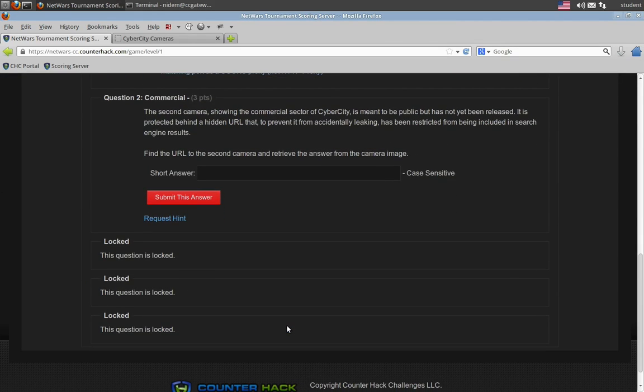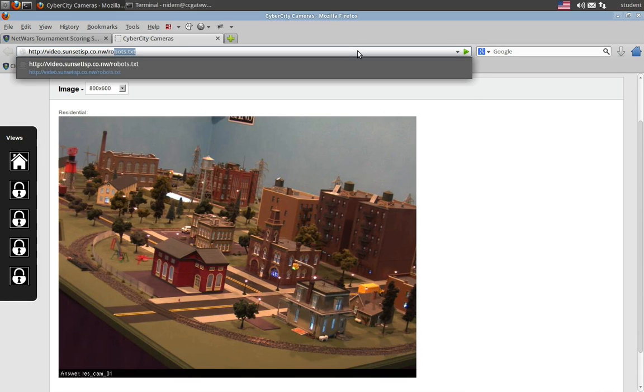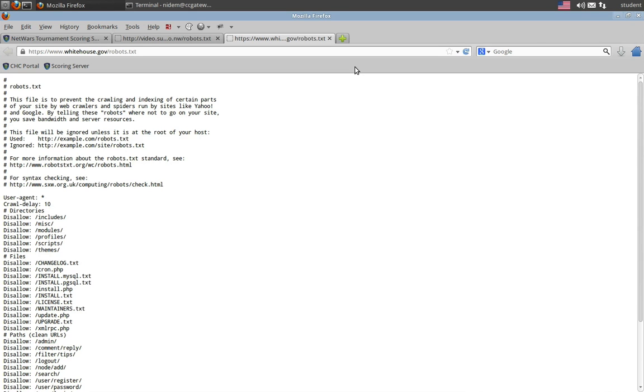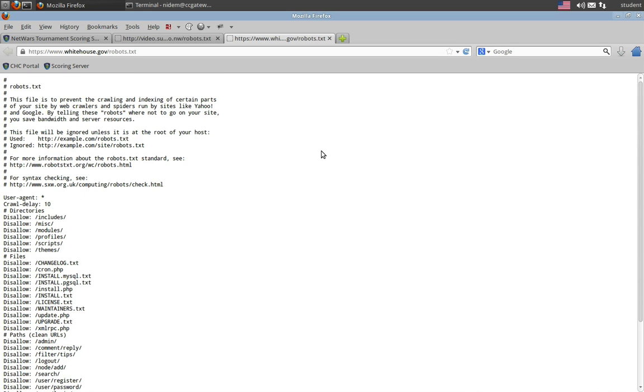Next up is the commercial sector. Now we don't have a link to this camera, and they want to make sure the camera is not accessible to search engines and not indexed. Well, if you know much about web, you know there is a special file you put on the root of the web server called robots.txt. In this file is a list of locations where the bots — the Bing bot, the Google bot — are not supposed to look. Of course, a bad guy or a pen tester is definitely going to look here first. A couple of other interesting and notable robots.txt files — the whitehouse.gov robots.txt has a nice list of what looks like administrative interfaces. Probably not a great idea to click on that, but interesting nonetheless.